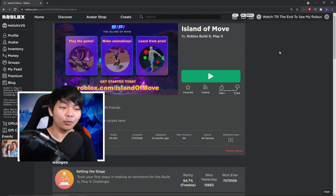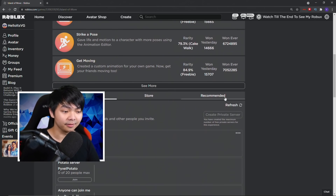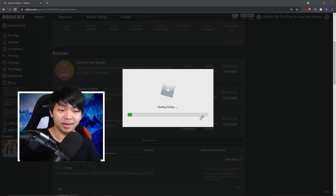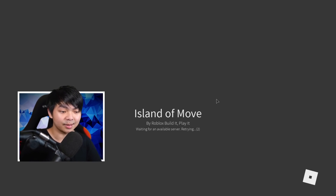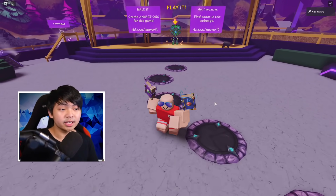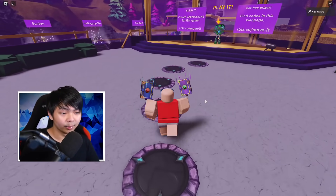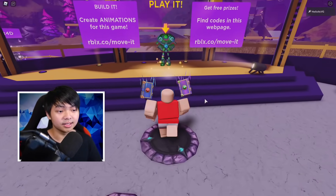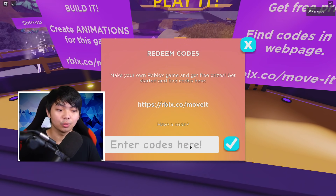The next promo codes are gonna be in this game right here called Islands of Move. This is gonna be a free VIP server — you guys can make a free server here if you want to. This game has six working codes right now. After you join the game, there's gonna be a golem. Walk over to the golem and click E, then click Redeem Codes.